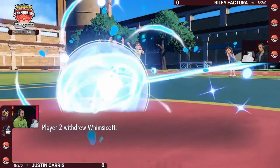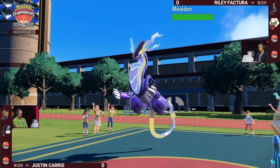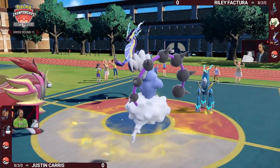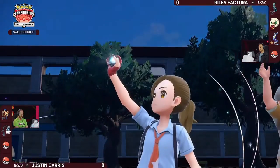Thunderous is actually in a pretty good spot because Eerie Impulse is a very strong move into two — actually three — special attackers. It's so useful to have against this entire team. It'll be important to see if you can weave those in and force Riley to make some pivots he might not necessarily want to.